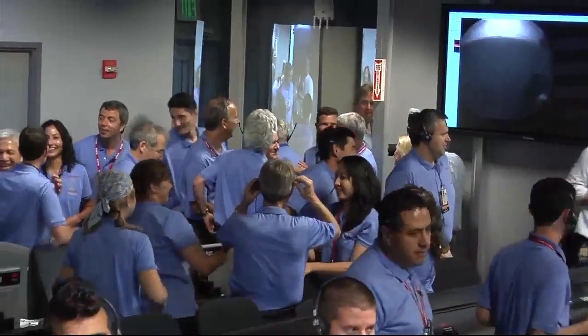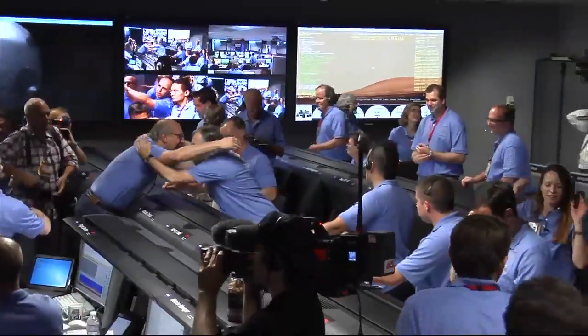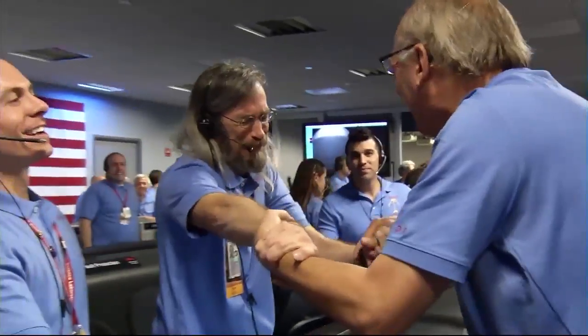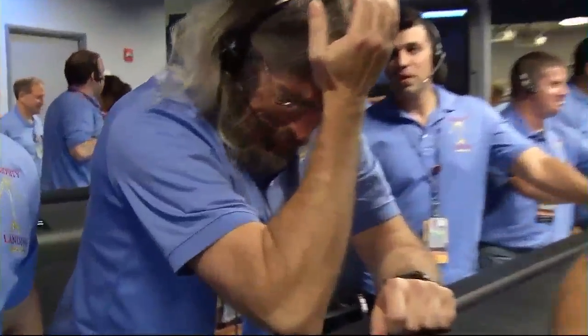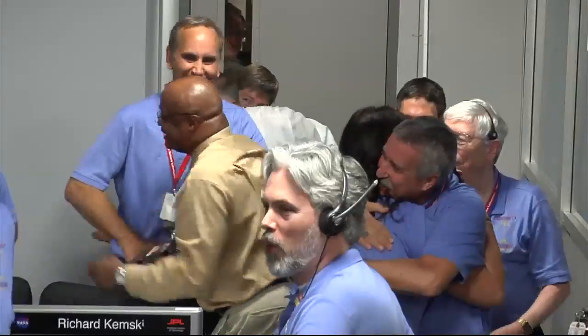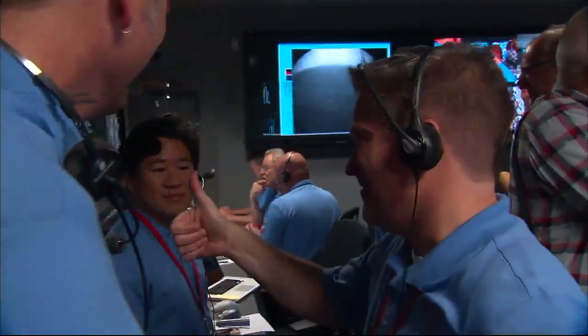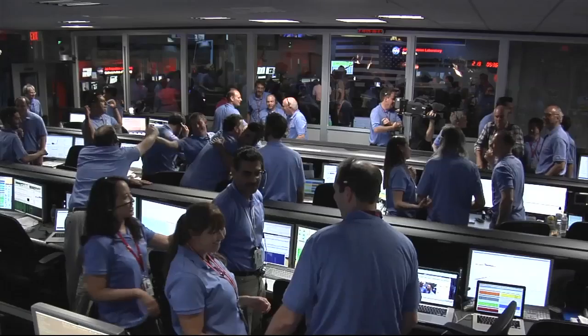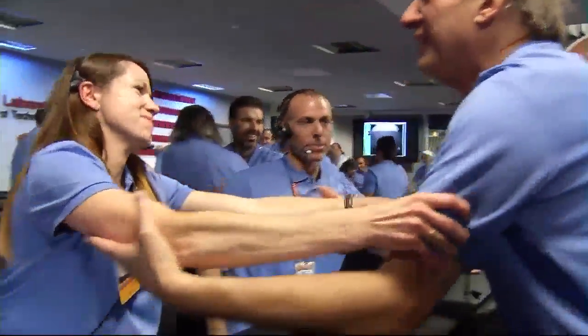So we have landed at the time we thought we would, and we now have our first image — a 64 by 64 thumbnail from the rear hazcam. You can see the shadow there. I'm not sure exactly what our orientation is, but we might get a larger 256-pixel image. We're looking at the shadow of the late afternoon sun, with the horizon in the distance. These are the rear hazcams. It does have a dust cover on it, but the issue is dust in the air because we have just blown dust all over the place with our descent engines.